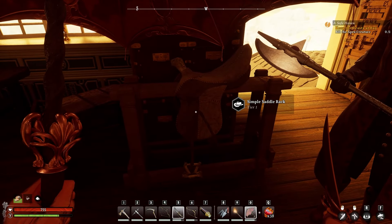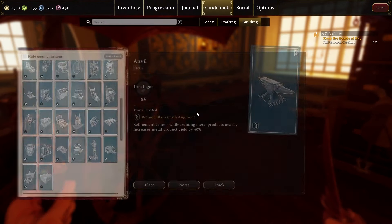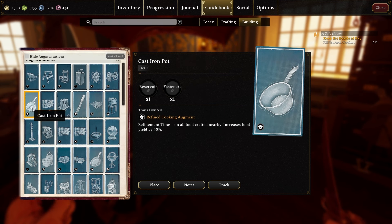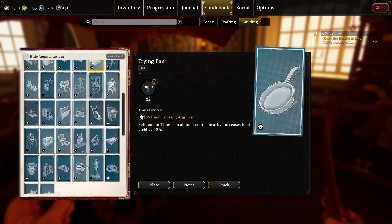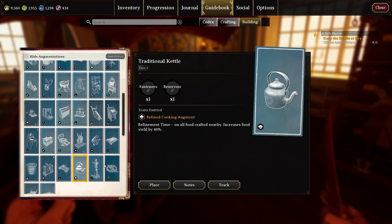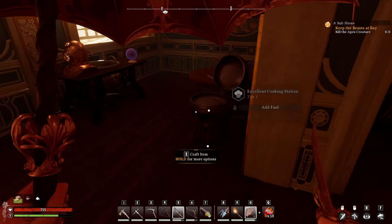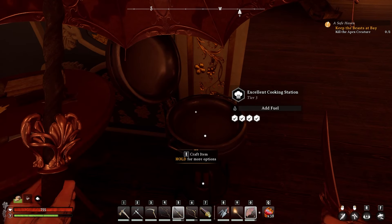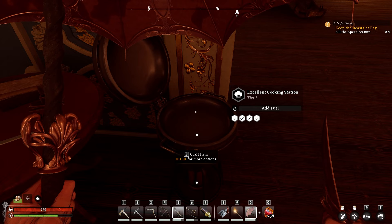The important thing is that if augments are the same tier, you can only use one of them. My cannon is tier 3, the ammo box is tier 1, the unsprung trap is tier 2, and the saddle is tier 1 — but the saddle is a separate category of augmentation, which is why we can get all four on the table. If the category is the same, like the fish trophy tier 1 or all the cooking items, they're identical and you can only use one.